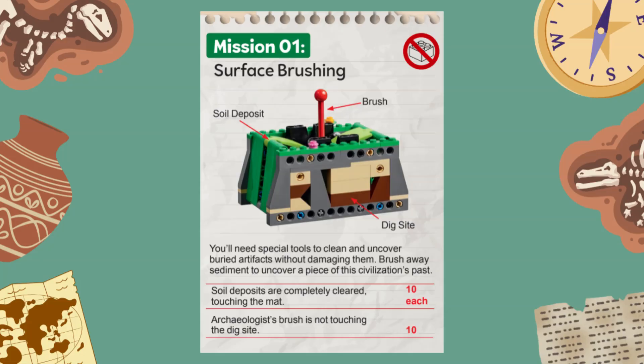This mission represents the special tools needed to clean and uncover buried artifacts from past civilizations at dig sites without damaging them. This mission consists of two parts. You score 10 points for each soil deposit that is completely cleared at the end of the match. The soil deposits are the green panels on the side of the mission model, and they are considered completely cleared if they are touching the mat.